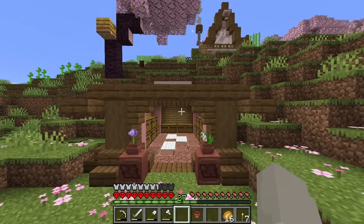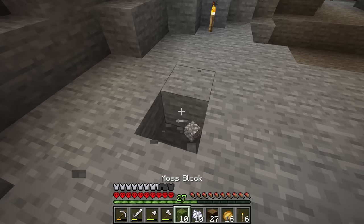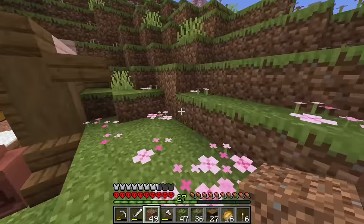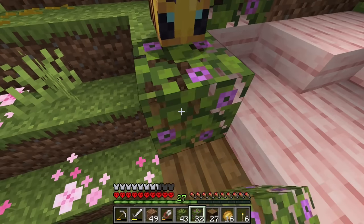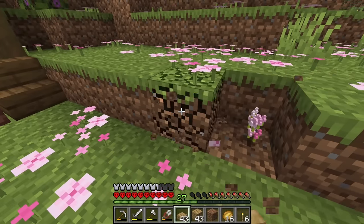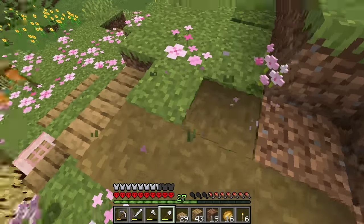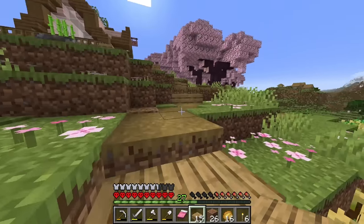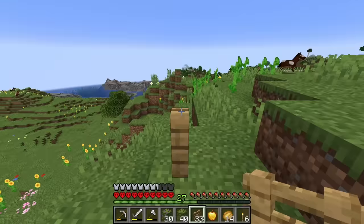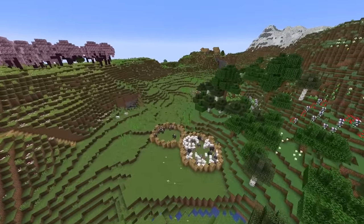It's looking cute so far, but it still needs something. Let's get an azalea bush so we can get some azalea leaves. Much better. Now let's connect it up with the path, and now we're all connected. I love making the world fit together and be walkable. A few of you said that custom trees were a good idea to break up all the pink, so let's add a few of those in with our azalea leaves. Custom trees are still a struggle for me, so you'll have to let me know what you think. Let's bring in the camera and I'll give you a quick overview.